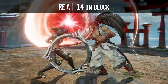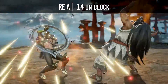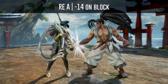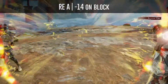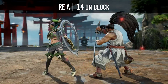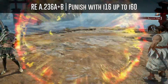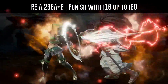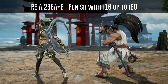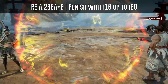Haomaru's reverse ledge A is a stagger attack which is minus 14 on block and should be punished with a kick attack. If you suspect that he will use his auto GI after you blocked his reverse ledge A, you can use everything from i16 up to i60 to punish him or use a break attack to get a lethal hit.